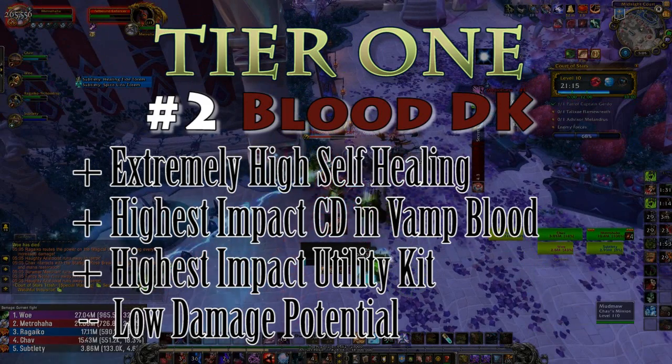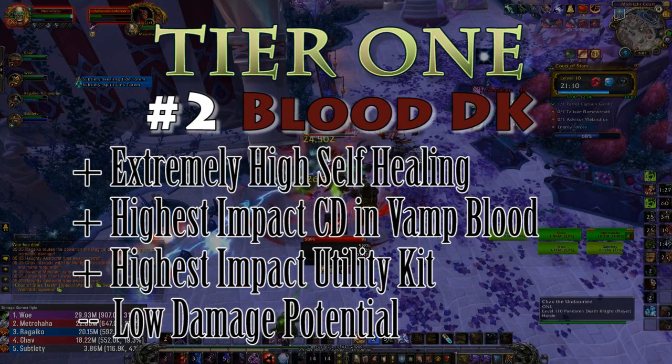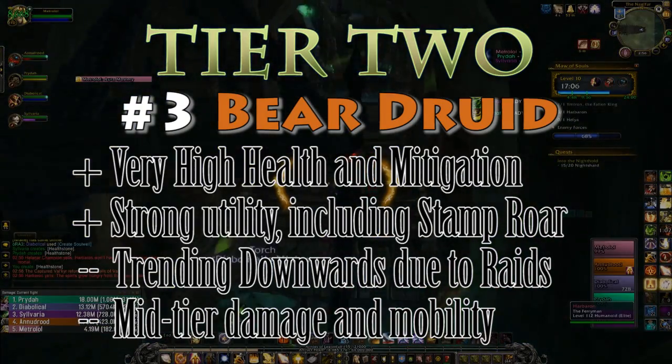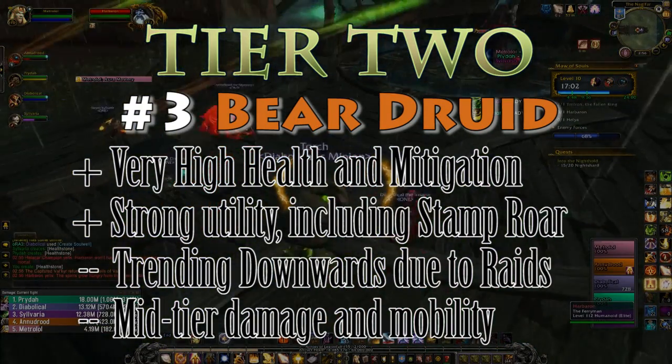The pros are the reason they're number two on this list, but the cons are the reason they aren't number one. If they ever get a noticeable DPS improvement on single target, it will bring them in line with how they were in WoD and once again make them king of dungeons. Tier two, number one — number three overall — is the Guardian Druid.